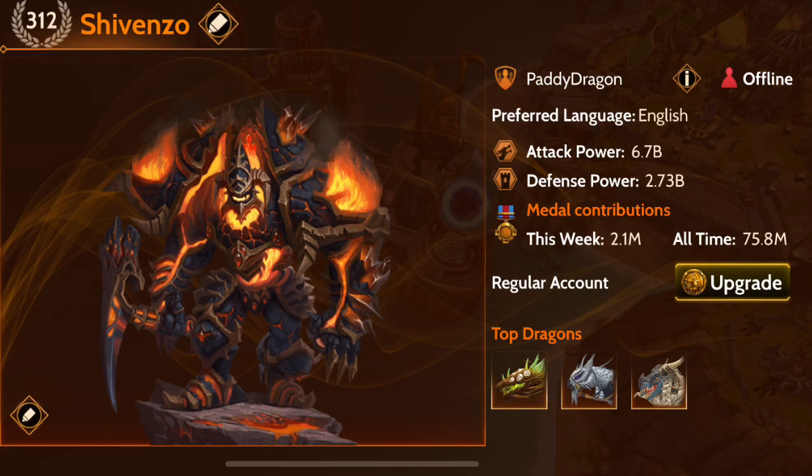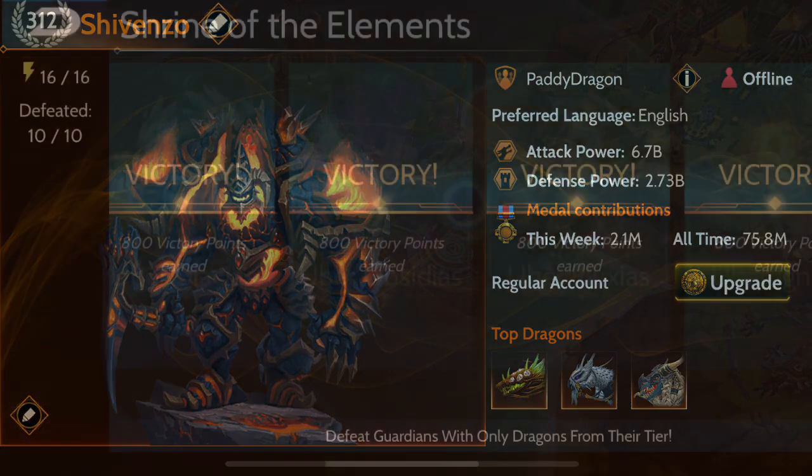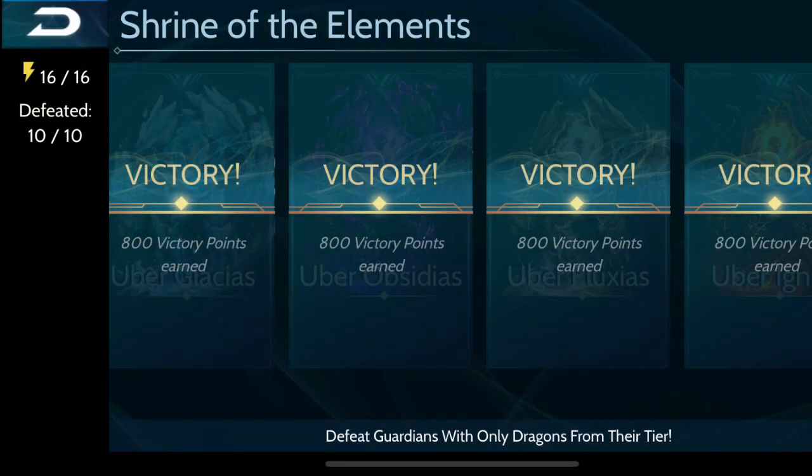Because now I am in harbinger tier, I am able to do those guardians to get the uber portrait. I am a little bit disappointed that I will not be able to collect the previous portraits, but I'm excited that with this new portrait I'm able to start collecting those. You can see here I was able to unlock the uber guardians to unlock the uber portrait.